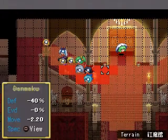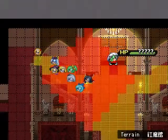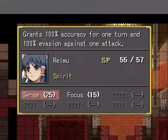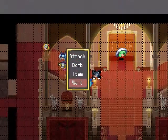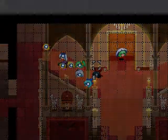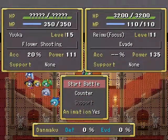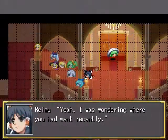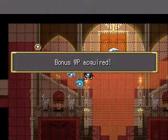For the last attack, you want to either attack her with anyone, or use a spirit ability — anything. You just want Yuka to attack you a second time, since for the WP bonus you only need to be in two battles with Yuka and nothing more. And we got the WP bonus!